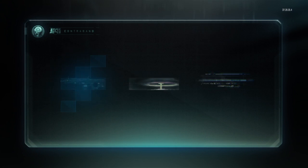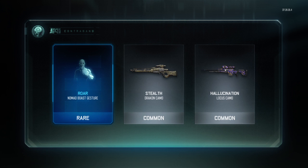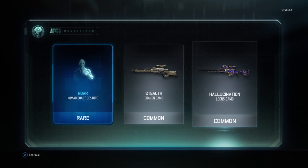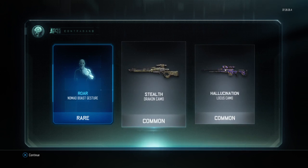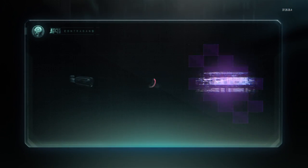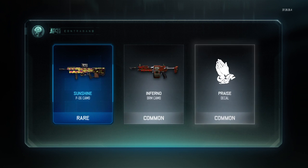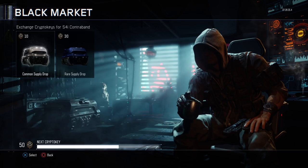This time around I actually know what things are and what I'm doing. I got a gesture — I got hallucination for the Locust, that's actually kind of cool — and stealth for the Drakon. If anything pops out I'll go look at that now. Oh, PO6 sunshine!